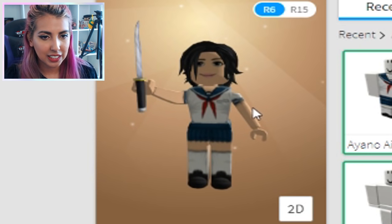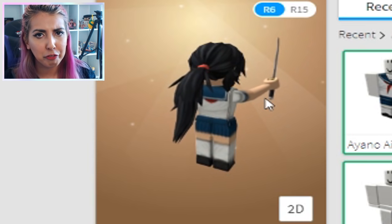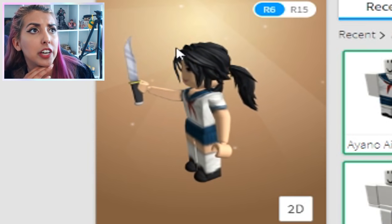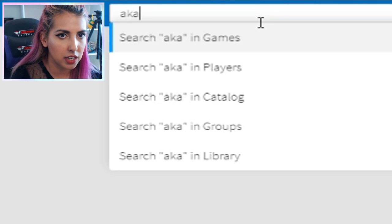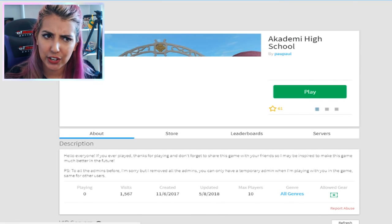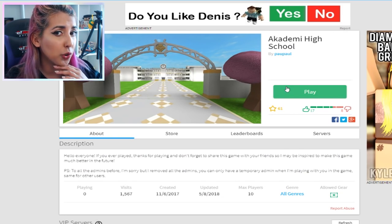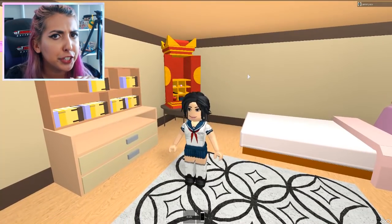Now that I've correctly made Yandere-chan, I'm gonna take her into a game — probably a Yandere simulator themed game — and we'll see if people believe that we're the real Yandere-chan. If we type 'Yandere' into games, does it come up? It doesn't. 'Akademi-hi' might come up though — I once played a Yandere simulator game on here. I'm starting to think it got deleted. Oh, this one looks good. Oh my goodness, I'm the only person in this game.